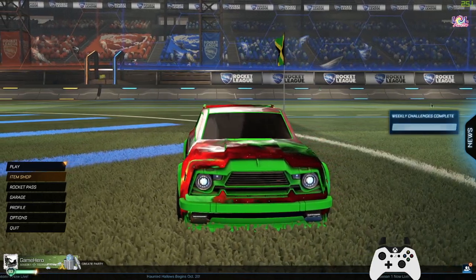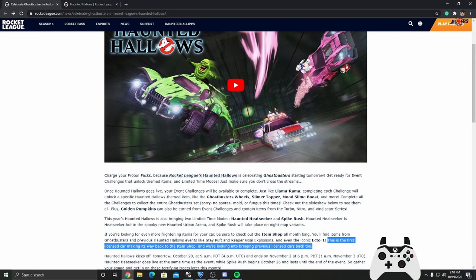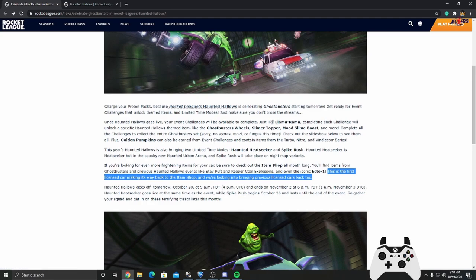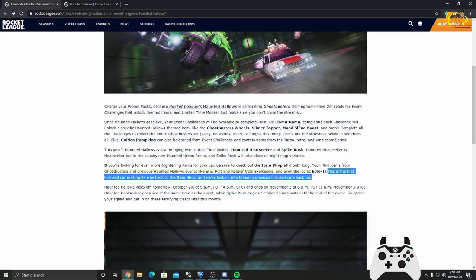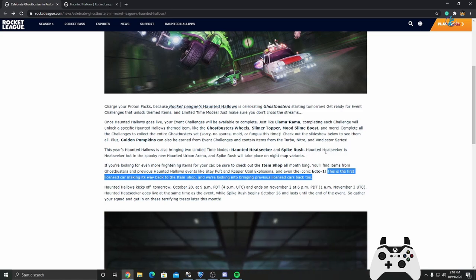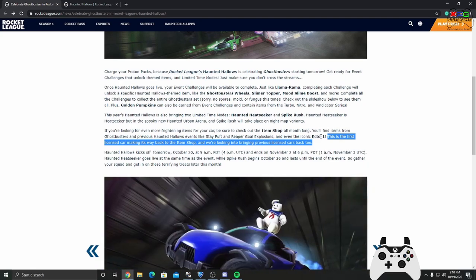It's coming out with Ghostbusters and the Ecto-1, as you can see here. They're celebrating Ghostbusters in Rocket League Haunted Hallows. Just like the Llama Rama event, you have to do challenges to get the Ghostbuster wheels, the Slimer topper, and the Mood Slime boost. There's also a limited time mode coming back — Haunted Heat Seeker and Spy Crush — probably Halloween-themed stuff.